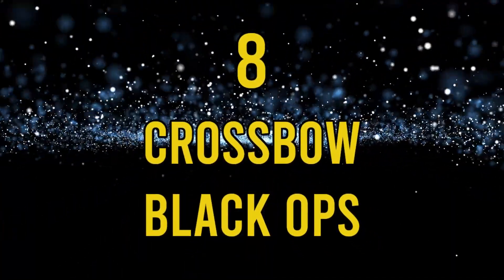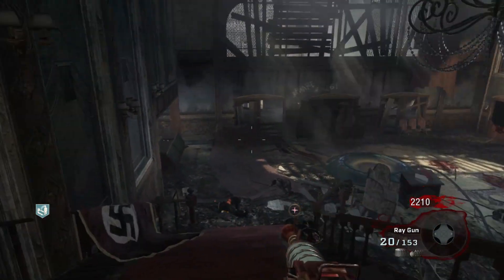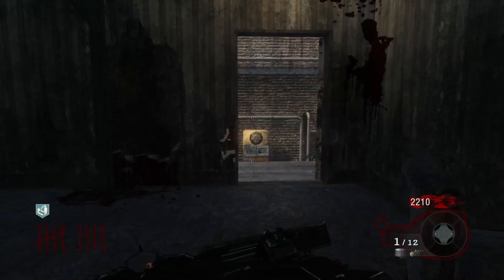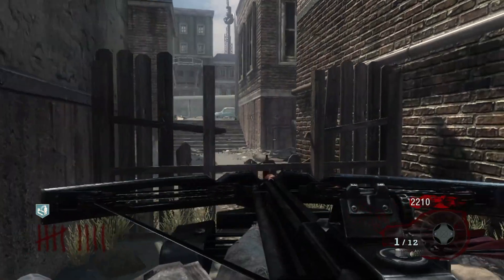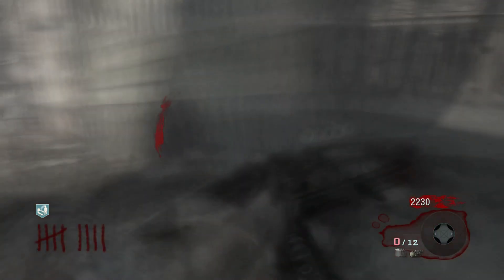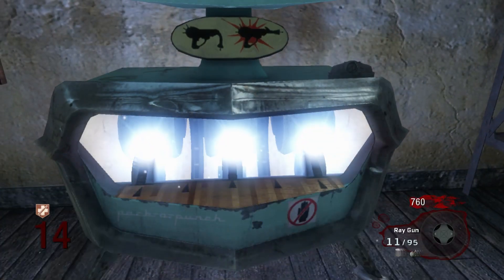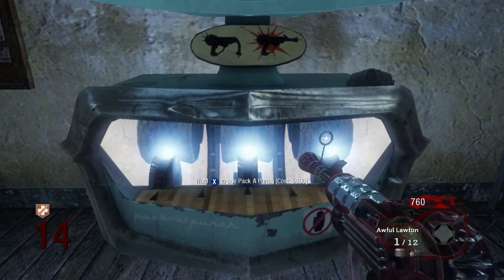Number 8: the Crossbow, Black Ops. The crossbow is probably one of the worst guns for zombies — great for Daryl Dixon, not so good for us. Yes, the crossbow bolts are explosive, but that doesn't help when a zombie is making a beeline for you and you decide to turn it into a suicide bomber. However, the Pack-A-Punched crossbow is severely underrated, and often times for me could be the difference between life and death.